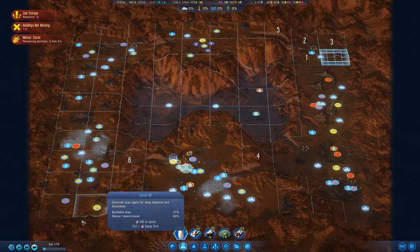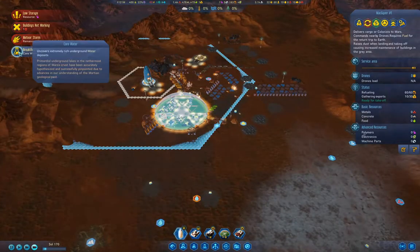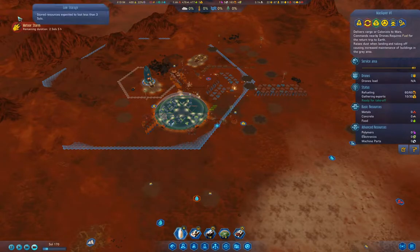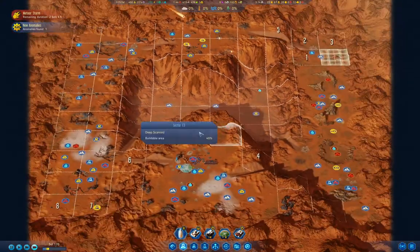Six, seven, eight. Core water — uncovers extremely rich underground water deposits. That is not a good thing. We got an anomaly up here. Oh, it's another meteor one — well, those are okay.